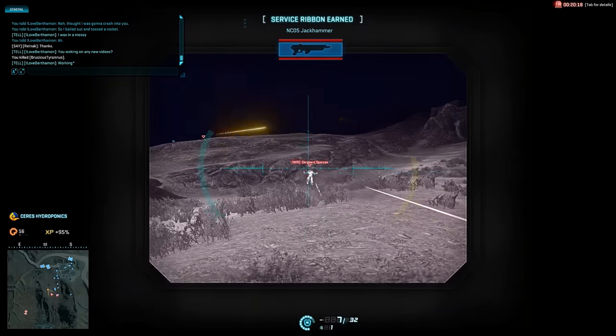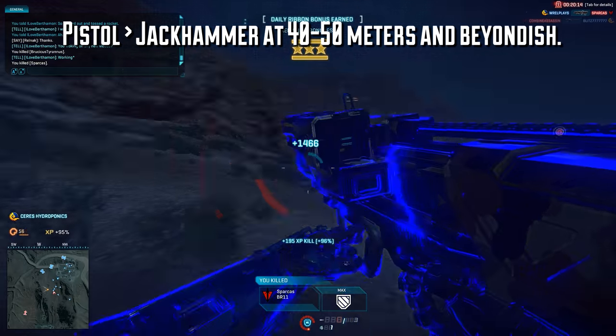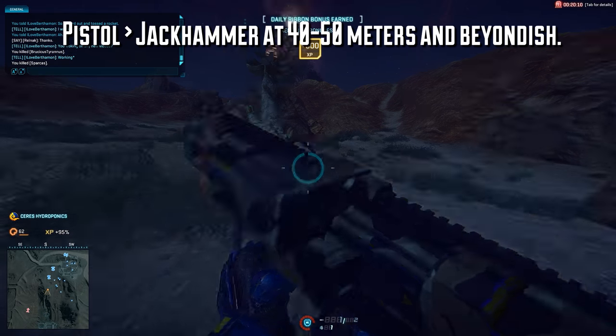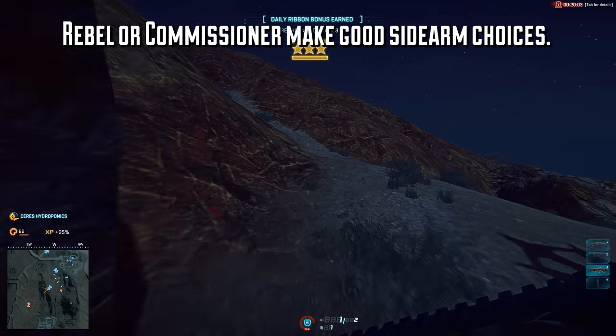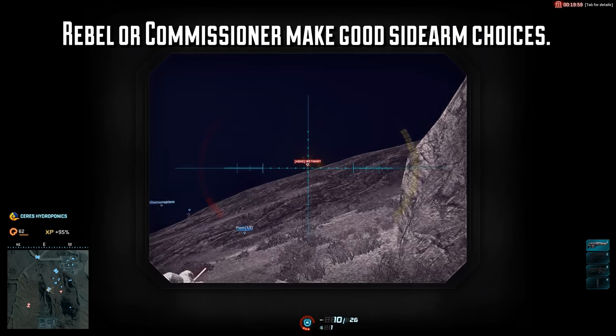At extremely long ranges — outside of 40 to 50 meters — it's better to pull your pistol than use your Jackhammer, because even though it's better at range than other shotguns, pellets still spread, so you'll waste more ammo than it's worth. Because of this, the Rebel or the Commissioner are very good sidearms to have while using the Jackhammer as a primary.